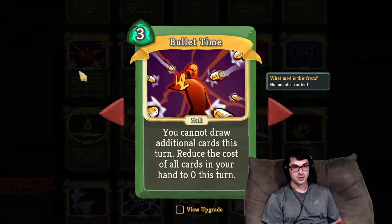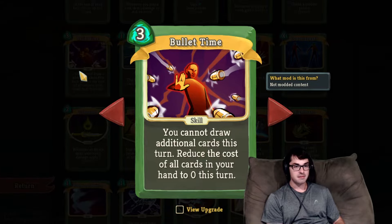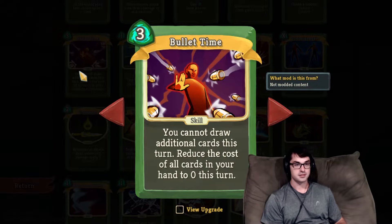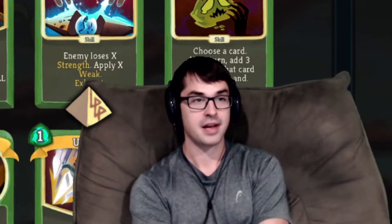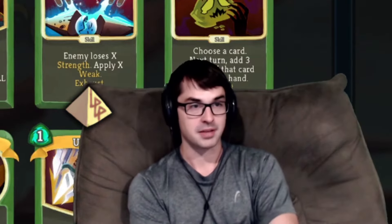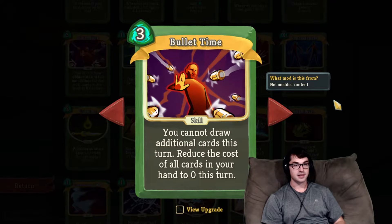Bullet Time is cool. I struggle to like it sometimes, but at times Bullet Time can be a very, very good rare. Bullet Time makes everything else in your hand free, so you can think of it as an energy-generating card that gives you energy equal to the cost of the rest of your hand. The obvious and powerful synergies with Bullet Time are Runic Pyramid, since you accumulate cards over time and Bullet Time makes them all free so you can play all ten cards, and Snecko Eye, which draws you a large hand of randomly costed cards — Bullet Time makes that entire hand free.